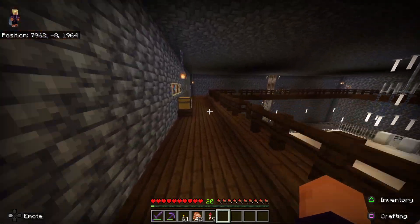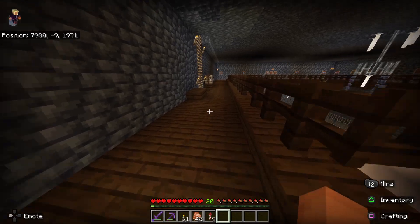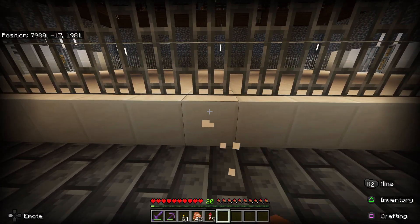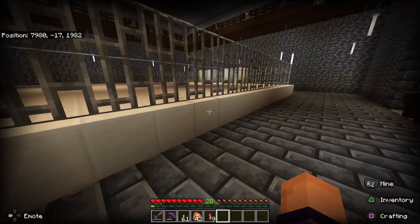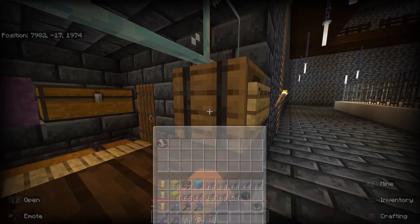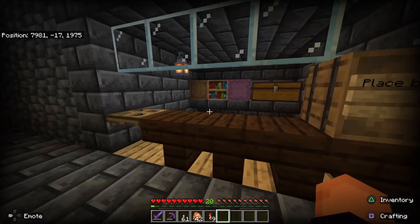I guess I'll show you what's downstairs. So if you come downstairs, you've got the actual ring itself. Got ourselves some nice iron bars and everything. And this is where people will place their bets — they would open up the barrel and take the book and quill, and then they would write their bets in it.